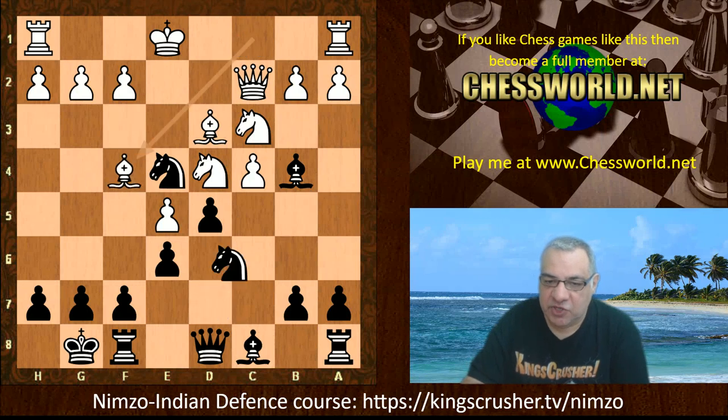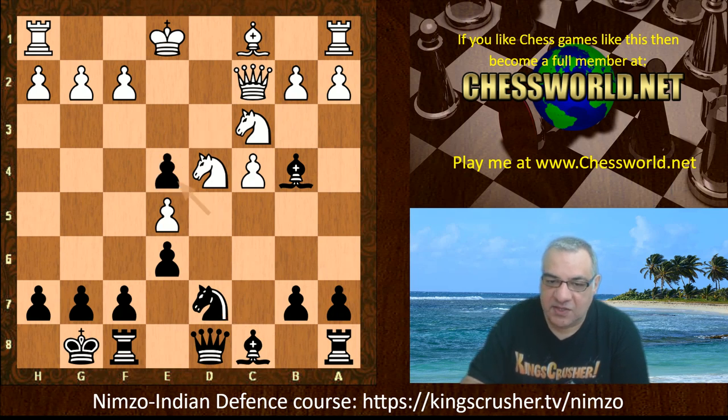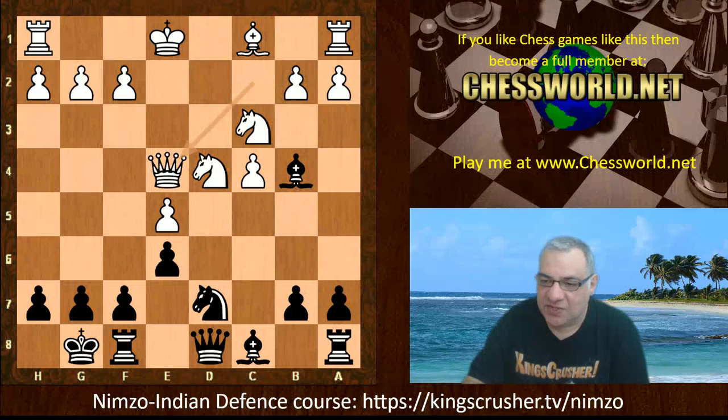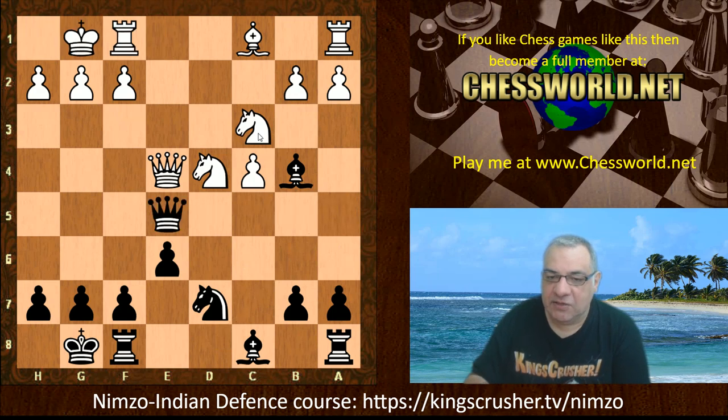So for example Bf4, Ndc5 or Bxe4 — this takes the sting out of the battery of course, and after Qa5, e5 is vulnerable. C3 is hit, so this should be absolutely fine for black.